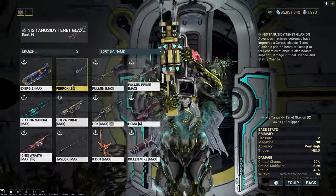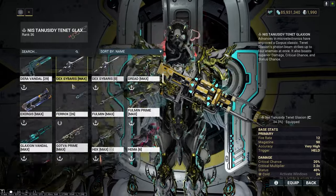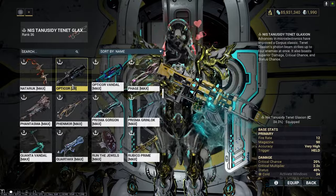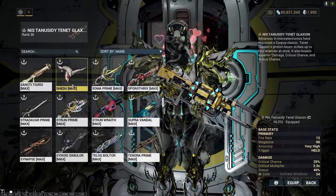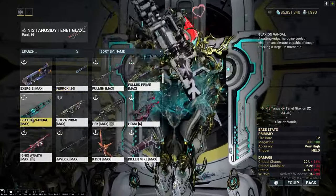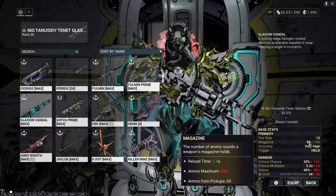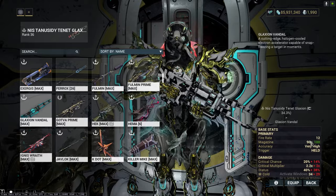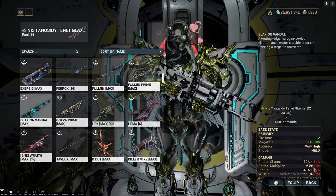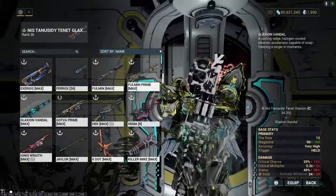I guess that's fine. In the world where incarnate weapons exist, all other weapons just kind of become useless, but it is an upgrade — just a slight one. Ten less magazine, but fire rate is pretty much the same, more crit, more crit damage, more status, and a little bit more damage.